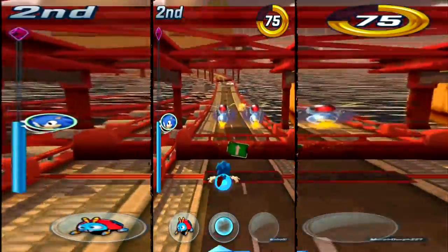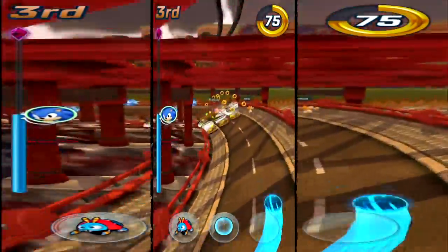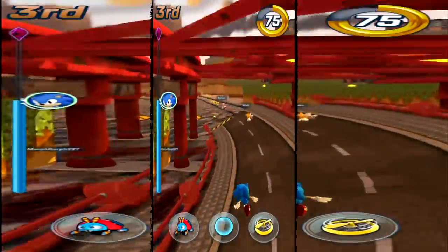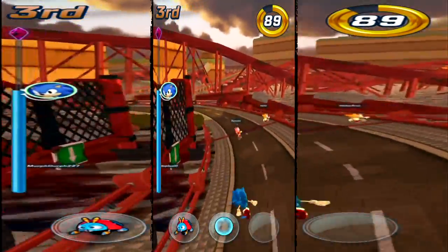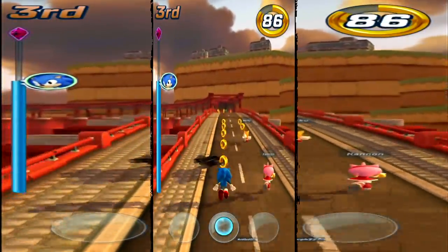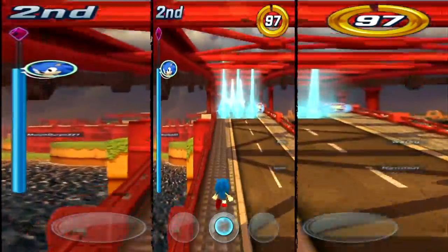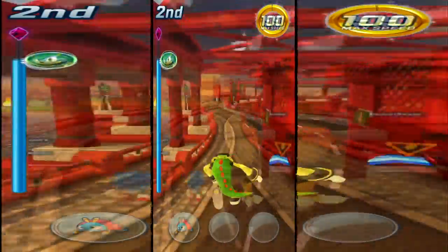Like most other Endless Runner games, the gameplay is based on swipe movements. Swiping left and right will change the lane your character is racing in, swiping up will jump, and swiping down will slide. On the bottom of the screen, you have your icons for the three power-ups — you tap these icons whenever you're ready to use a power-up, and that's pretty much all there is to the controls. The game has very responsive swipe controls, which is very important for Endless Running games, because not all of them have very responsive controls.